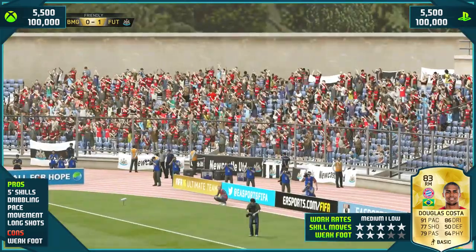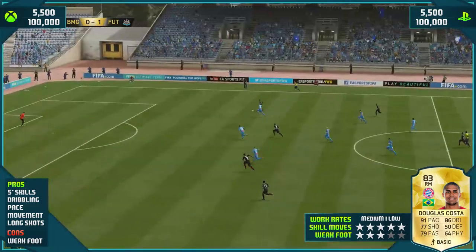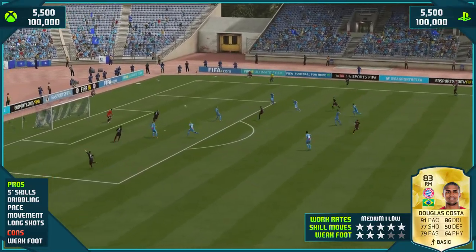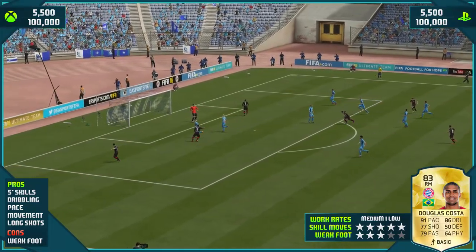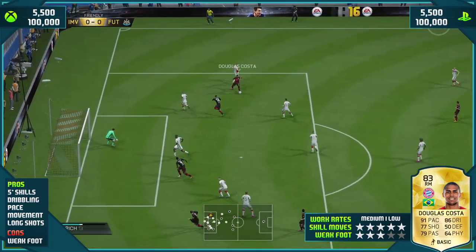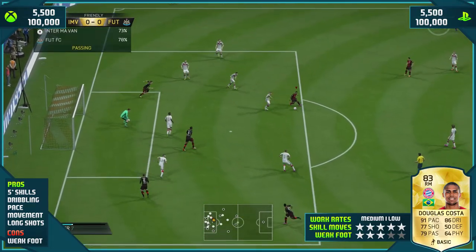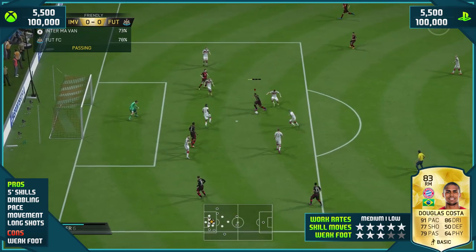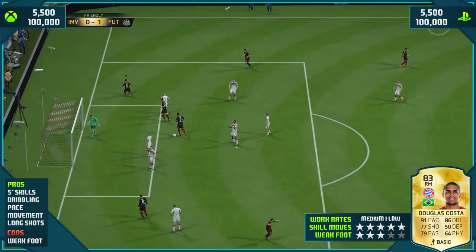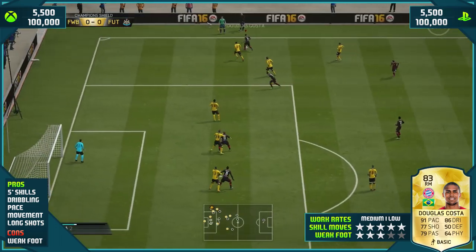Looking at his pros: five-star skills — this guy is a very tricky customer, one of the most tricky right-wingers in the game. You've got Messi, Robin, Bale, and this guy is up there with the best of them. Look at how composed he is in the area, taking on players and just smashing it into the back of the net — that's what I love doing with Douglas Costa.